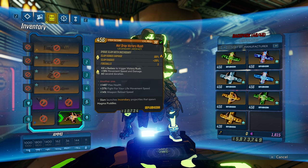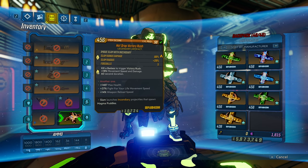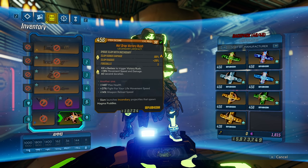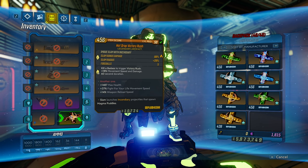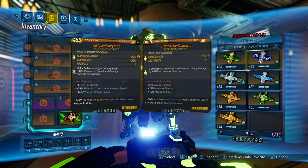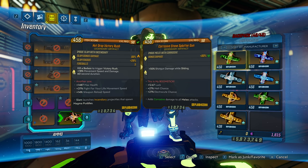Then we have the artifact. Hot Drop Victory Rush is really good because it gives 18% movement speed and damage for one minute when you kill a badass - I play a lot of proving grounds so I'll have this up most of the time. If you play a lot of bosses, equip something else. The stats don't have the best roll - I'd definitely like shotgun damage or weapon damage and action skill cooldown rate. I also used the slide artifact before - when you slide you do 50% more shotgun damage, which is kind of fun, and it has 12.67 luck. You can use that if you want to goof around for high damage.